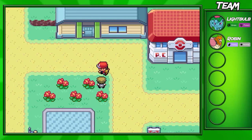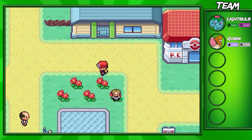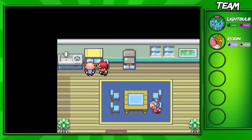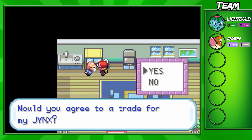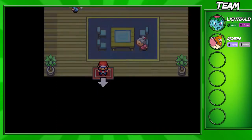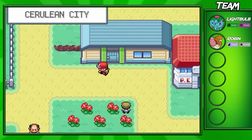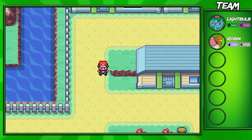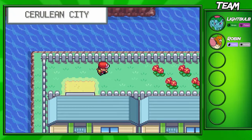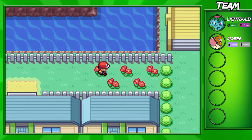Once you make it into Cerulean City, before I actually go heal up, I'll show you guys a few things you can do. If you come into this house over here, you can actually do a trade with one of the old people. He'll trade you a Jynx, but you have to trade him a Poliwhirl for it. I don't really recommend doing this. Jynx is a good Pokemon — good Ice-type and Psychic-type — but in my opinion, Poliwhirl, Poliwrath, and Politoad are way better Pokemon. You use a Water Stone for Poliwrath and a King's Rock for Politoad.